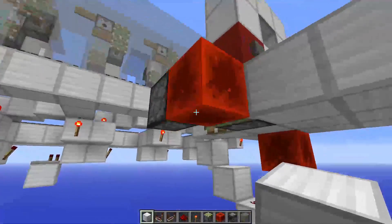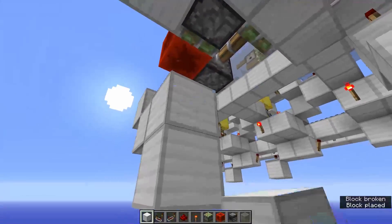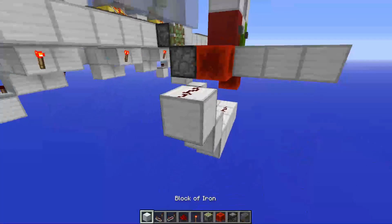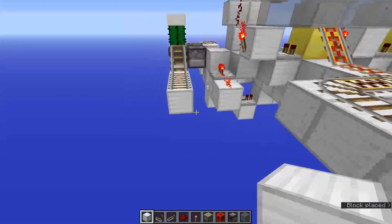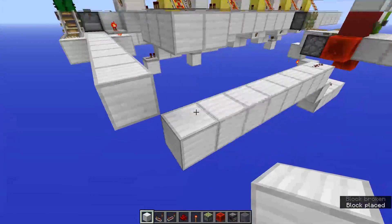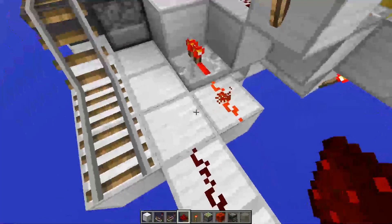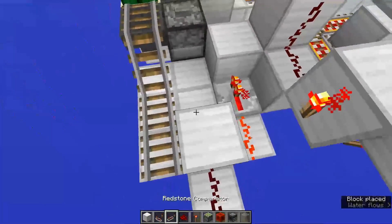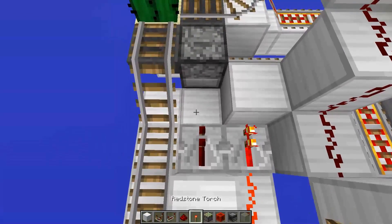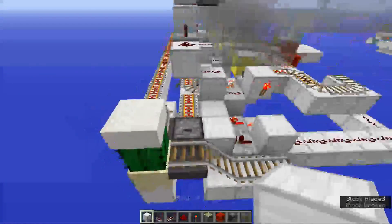Then grab a redstone signal from here, connect it up to this redstone signal. Grab it and bring this redstone signal all the way over towards this dispenser. Grab this redstone line and bring it all the way over - we have to be careful because that is gonna power this block if we place redstone dust. So we can just put a dust there - actually we can just put a block, we don't need another repeater.